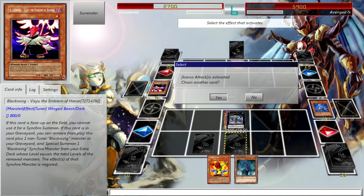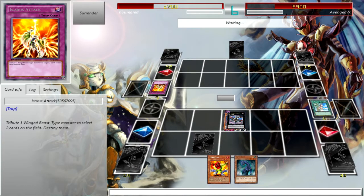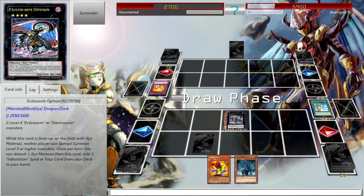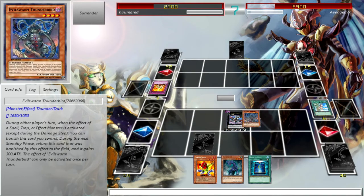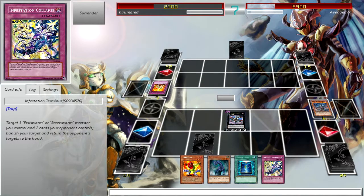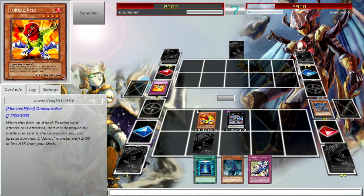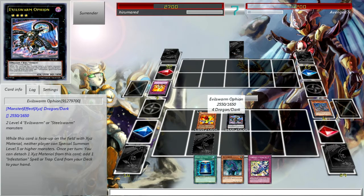Icarus Attack! So this is exactly why I attacked with that one card earlier — to avoid an Icarus Attack. And I think that might be good game for him, because he can't use the effect from the grave because of my Ophion out on the field. Let's see — 1800, 1700 — the other one has a better effect. Infestation Collapse, Infestation Collapse, Jorak Velo. Rarely ever bring out Ophion in this deck though, so that was a nice little surprise.